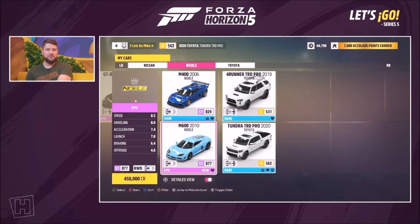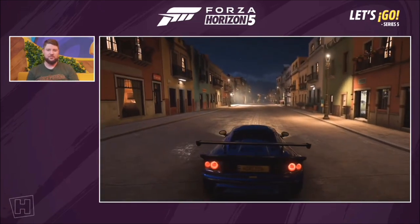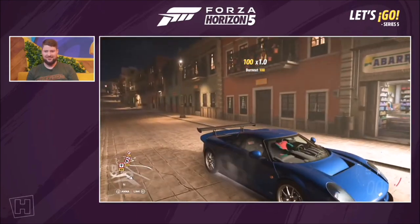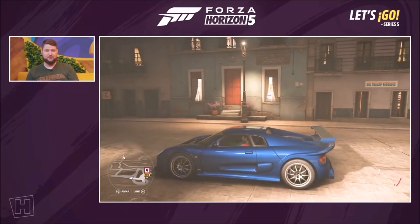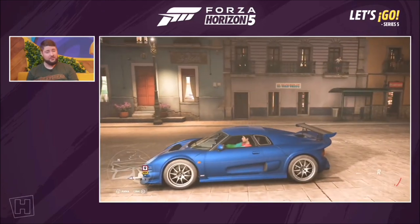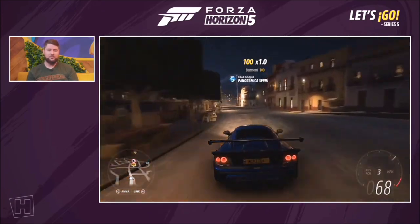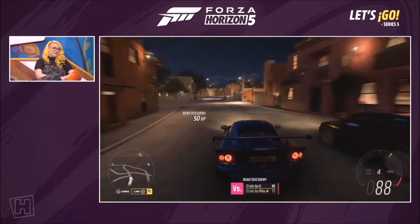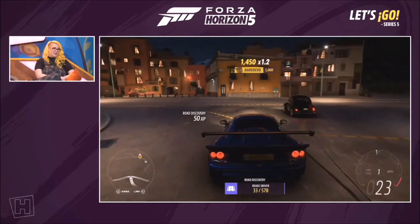Next up is the Noble M400, also seen in the festival playlist as the M600. The M400 is the track version, previously called the M12 — Noble's first real foray into making road cars. It uses a Ford Mondeo V6 with twin turbos making around 450 horsepower, combined with a weight of just 1,060 kilos by modern standards, and significant aerodynamic downforce work.